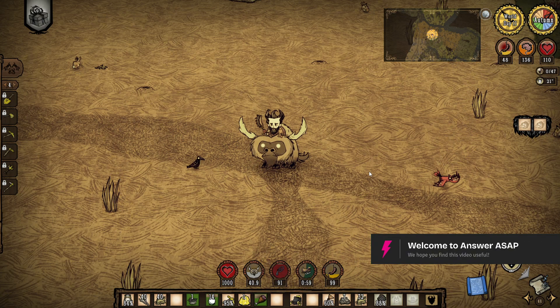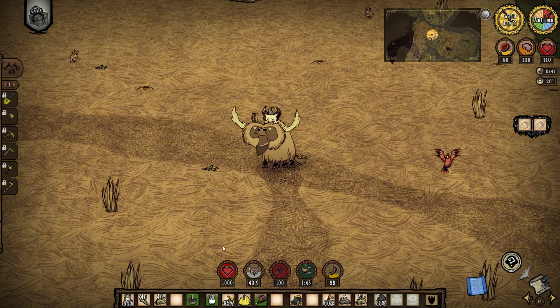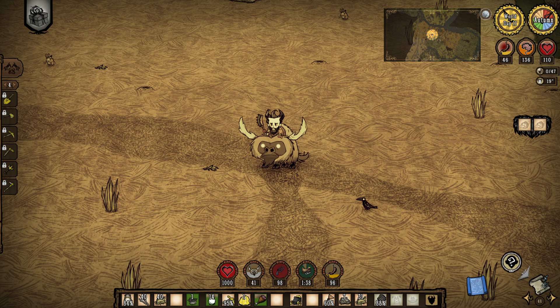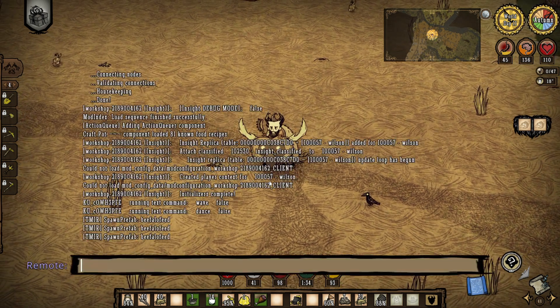Using console commands in Don't Starve Together is a quick way to test things. You can even cheat for fun or just make survival a little bit easier. To start, press the tilde key to open the console. You'll also need to be the host or have admin rights on the server to use most commands.